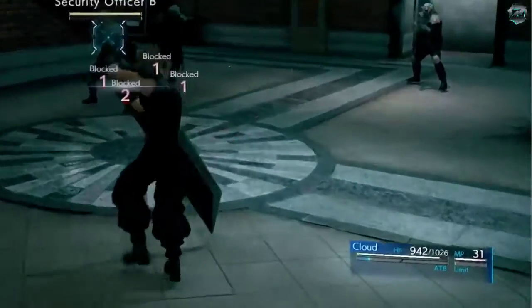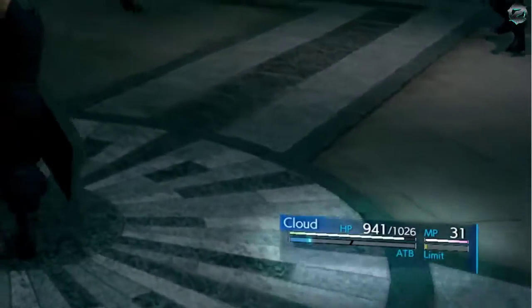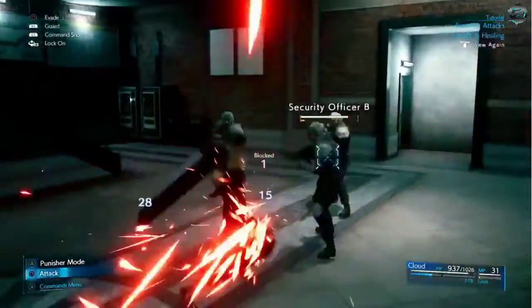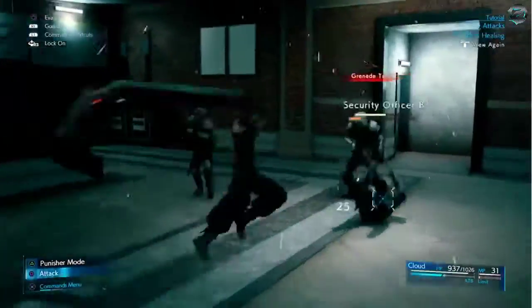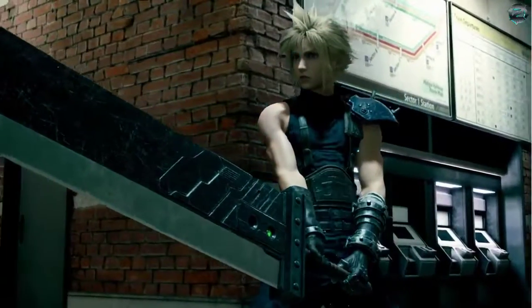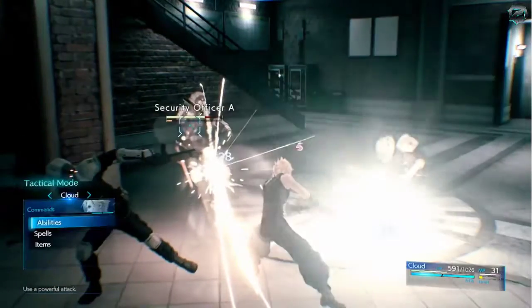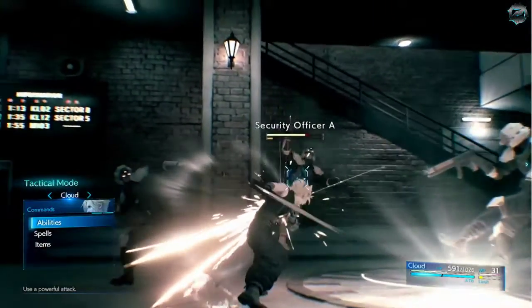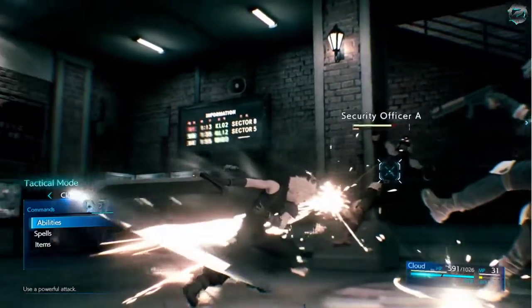Two ATB bars are displayed in the lower right. These fill up slowly over time, but fill much faster as Cloud lands standard attacks. Once an ATB bar is full, you can enter tactical mode, where time slows to a crawl and you have the opportunity to choose actions from the command menu.